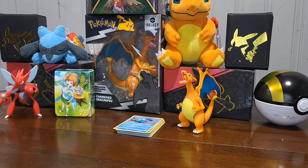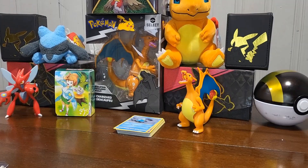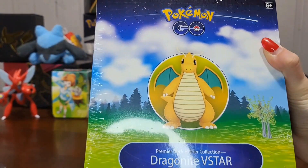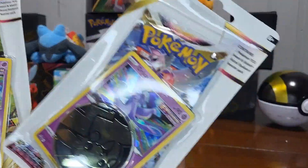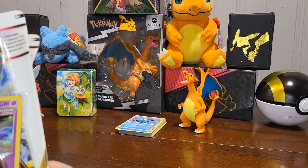What's up everybody, Dave and Kiwi here again. We raided the town again and found a couple new packs — we got Fusion Strike, Silver Tempest, and the rest for me is all Lost Origin. I got myself a Pokémon Go Dragonite V Star box. I'm excited to open it, and Astral Radiance too.